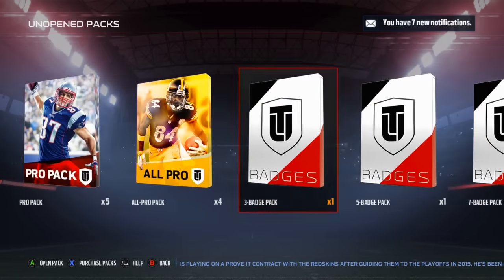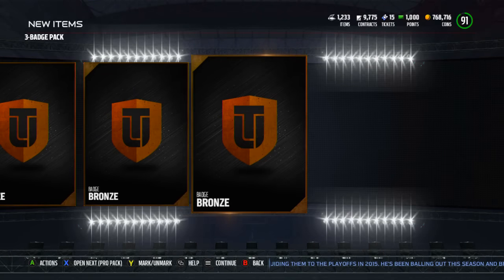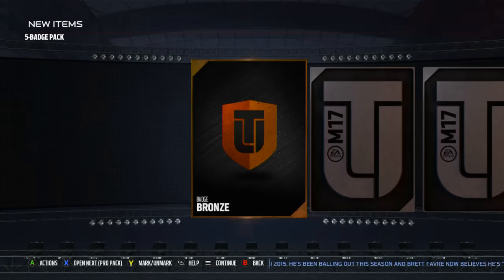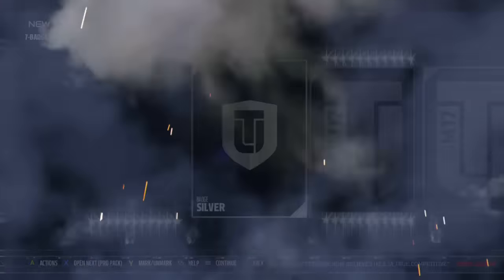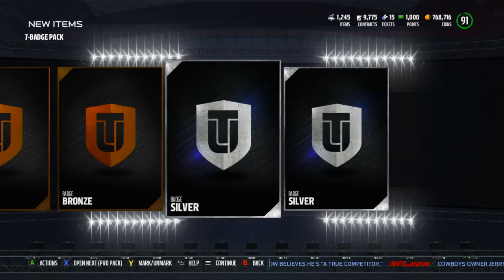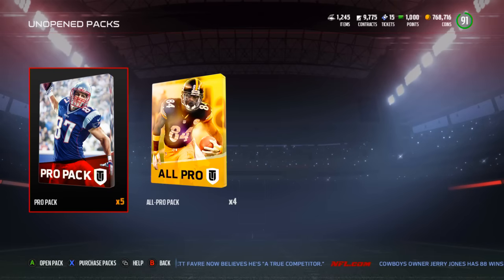It is nice — it'll help me get those sets done a little bit faster. Now we have a 3 badge pack, a 5 badge pack, and a 7 badge pack. Let's get into those and see what we get. Three bronzes from the 3 badge pack. In the 5 badge pack I pulled all bronzes except for one gold badge, which is pretty good — hey, two silvers not too bad. And in the 7 badge pack, two silvers, three silvers, four silvers — over half the pack was silvers, not too bad. Let's get into the good packs.